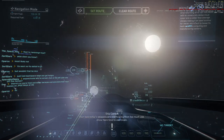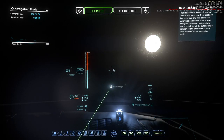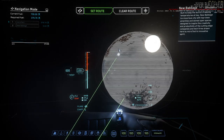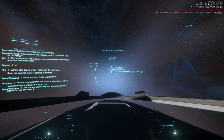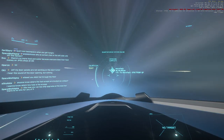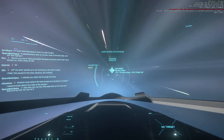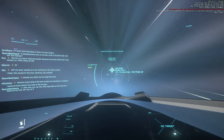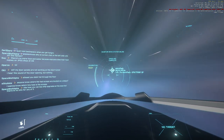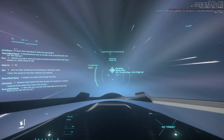We are off from New Babbage. Set route, drive activated. Let's time the quantum jump from Hurston to Microtech, which is a pretty long jump as far as these in-system jumps go. For those who don't know, the jumps are sub-light — you can tell by how many kilometers per second we're going.